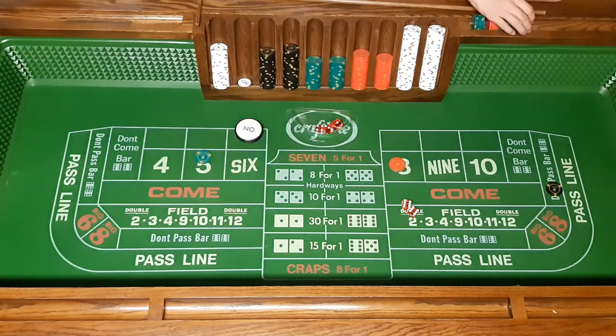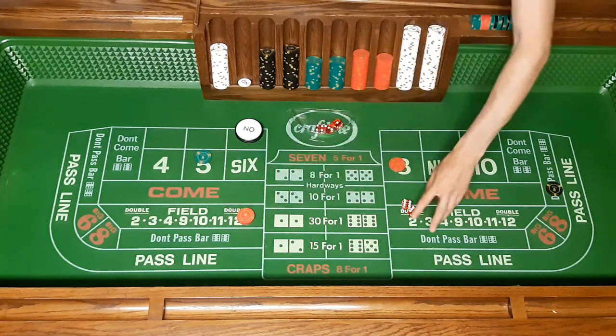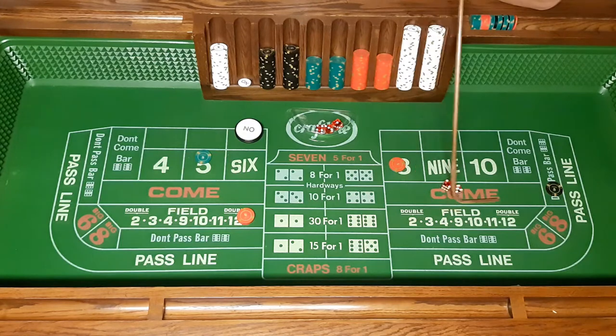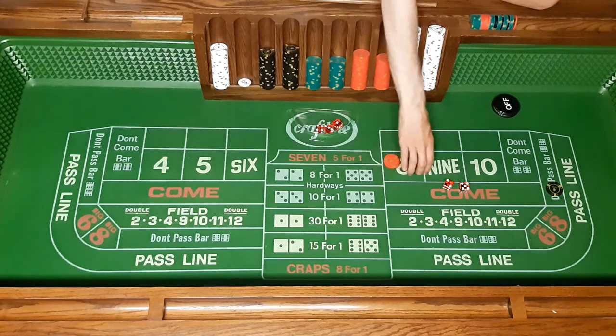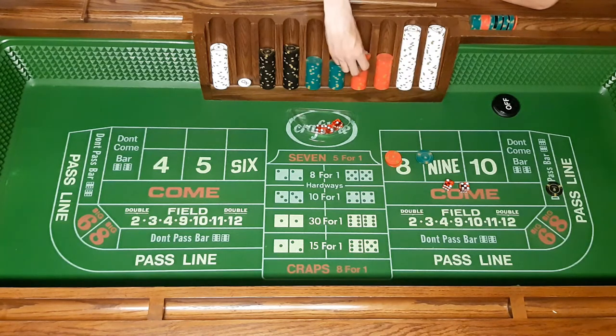We take that field bet off because it's a one-time bet, replace $15 on it, and shoot again. We seven out — that's okay. The point comes off, we lose the five, eight, and field bets, but we won on the field double, so we still profit $30.